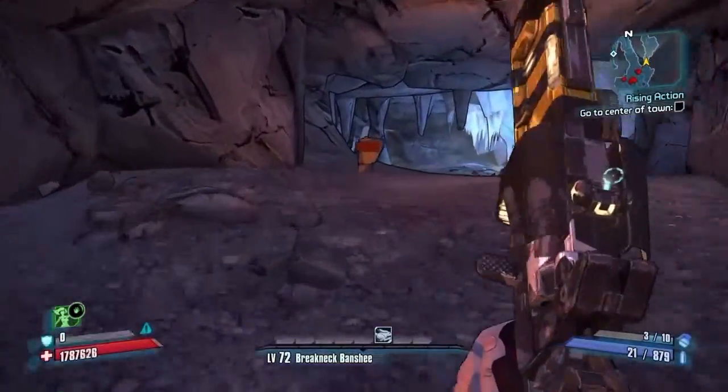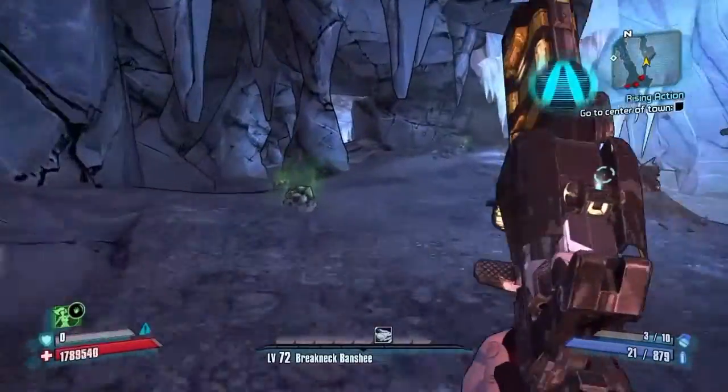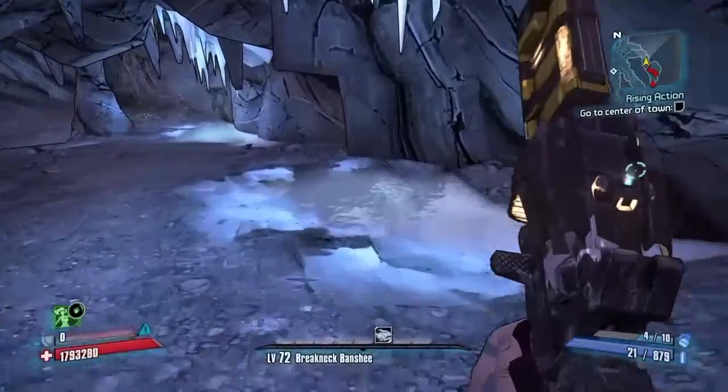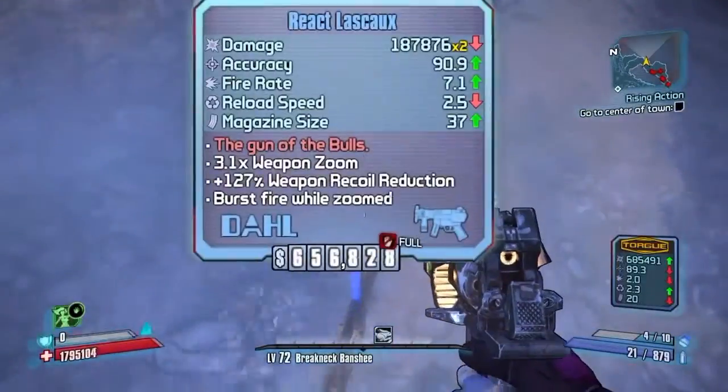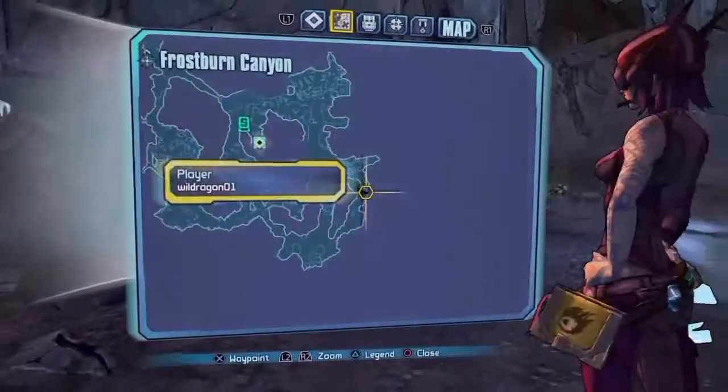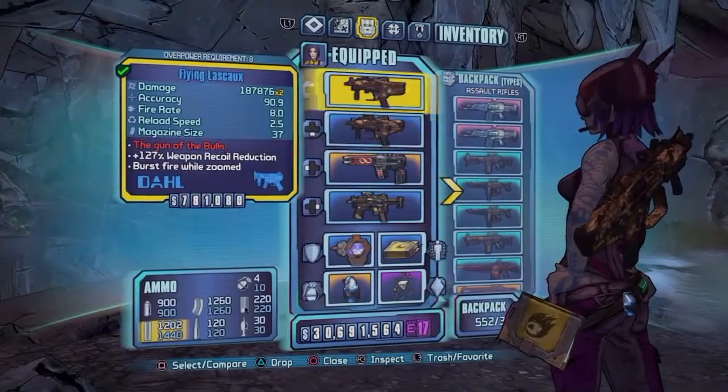Once you get to this point, you're gonna go through the tunnel and past this small cliff here, and right in this pool of water you're gonna find the unique weapon. It's always gonna spawn here. It's very easily farmed and you can get it anytime, any level.